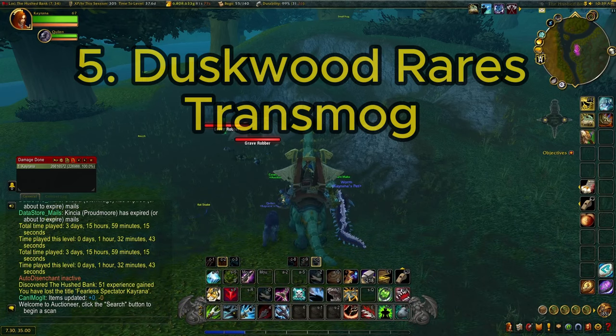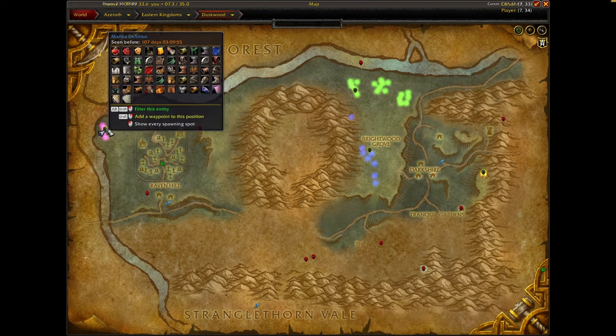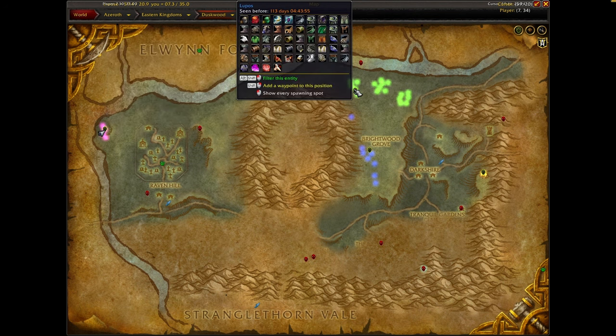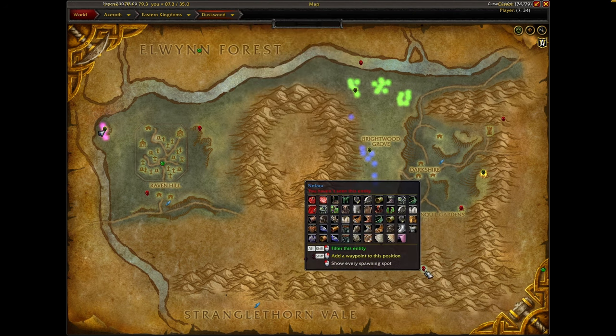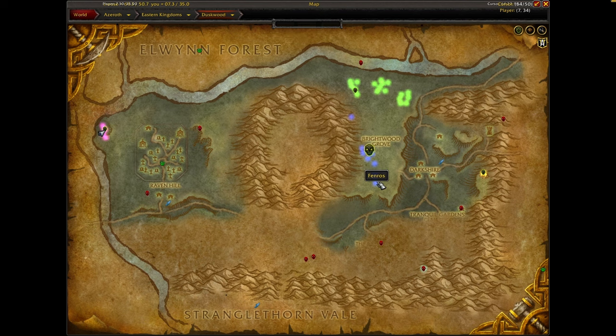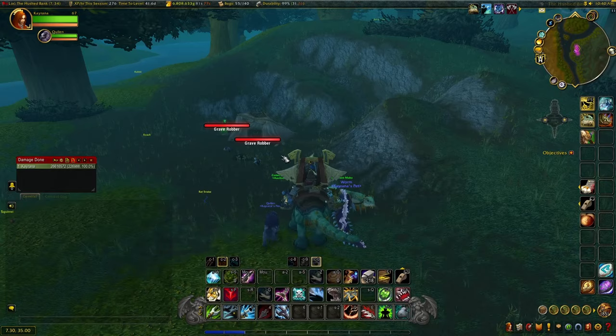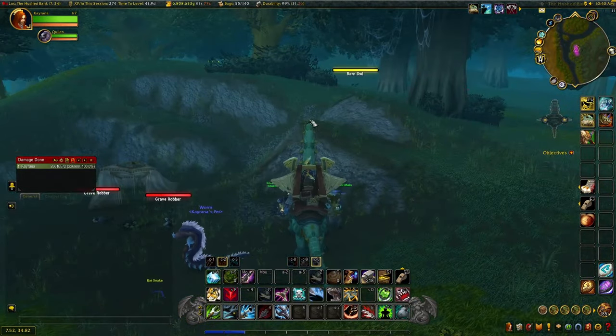For number five, we're in Duskwood — make sure to get the Rare Scanner addon to pull up all rare spawns in each zone. The rares I want to highlight are Marina Desiris, who drops a one-handed mace; Lupos; Fenros; Nefaru; and Naraxis. All of these drop unique loot. Fenros and Lupos are two wolves that path back and forth, while Naraxis and Nefaru are in caves. They each have about a one to two hour respawn.